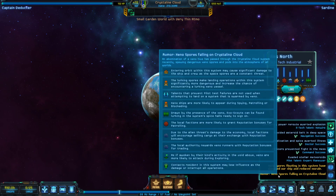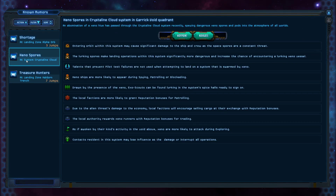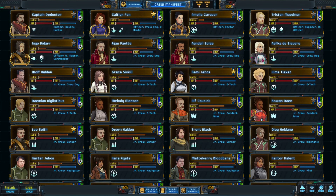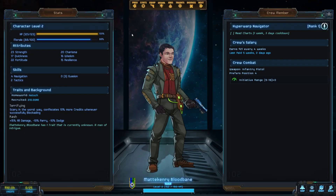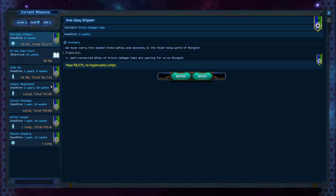Oh no — xenospores! There are xenospores in this quadrant. This is horrifying. Entering orbit within the system may cause significant damage. Lurking spores make landing operations significantly more dangerous. Talents that prevent pilot test failures are not used when attempting to land in this system — meaning if a xeno ship appears when I land, it could just kill us. This is what I mean by how you can just die in this game. If a xeno ship appears we just die — there's nothing else to say. We lost some minor morale, but that's not a big deal.